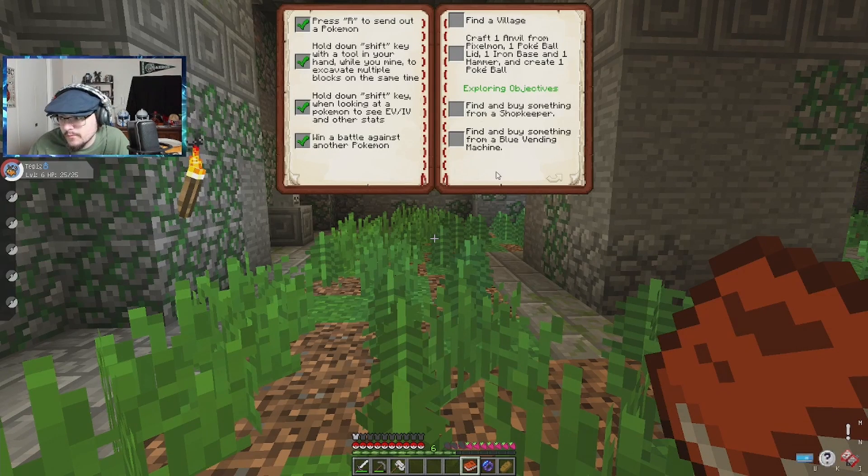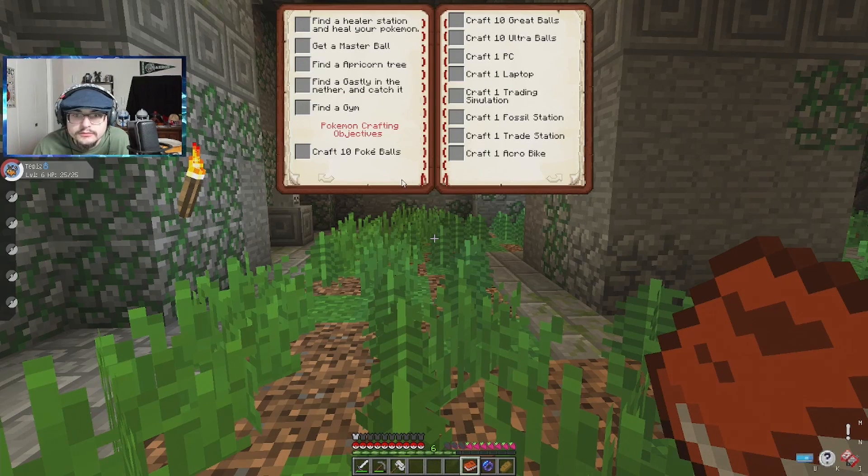We need to find a village, we need to craft an anvil from Pixelmon, and we basically need to make a Pokeball. Find and buy something from a shopkeep, find and buy something from a blue vending machine, find a healer and heal your Pokemon. Find a master ball. An apricorn tree, food.